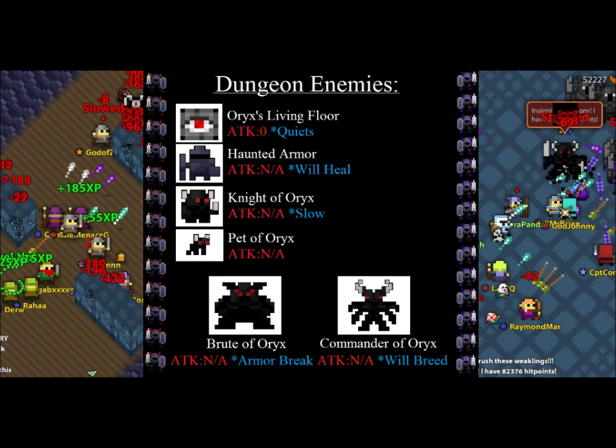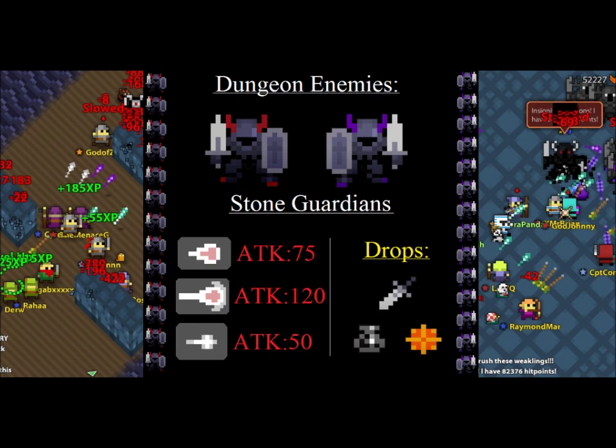Here are the enemies found in Oryx's Castle. We couldn't find their specific damages, but caution should definitely be taken, especially around the larger enemies at the bottom of the slide. Additionally, you will have to face two bosses before you fight Oryx. The stone guardians have decent attacks, including a sword that paralyzes, which we talk about in the video. They also have pretty nice drops, including the ancient stone sword.